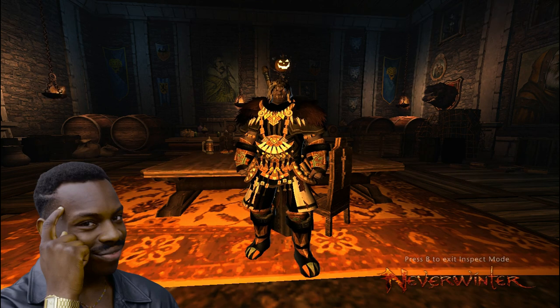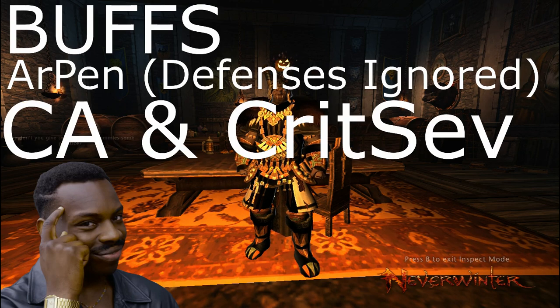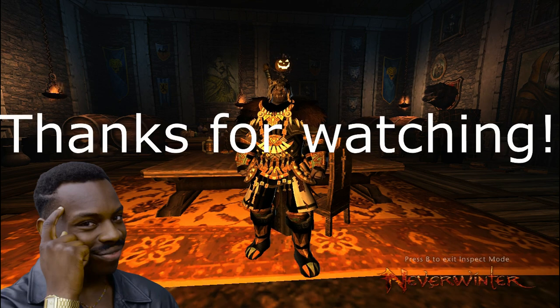I was going to go into weapon damage today and how to compare your current weapon damage to weapons you might be looking at in the future, but that will have to be in my next video since I'm worried this is already a little too much information to digest. So now we've covered buffs and how they work, armor pen and defense ignored, combat advantage and crit severity, and power. I'll have links to the previous videos in the description and I'll do my best to add any future videos down there as well. Thanks for watching and I'll see you soon.